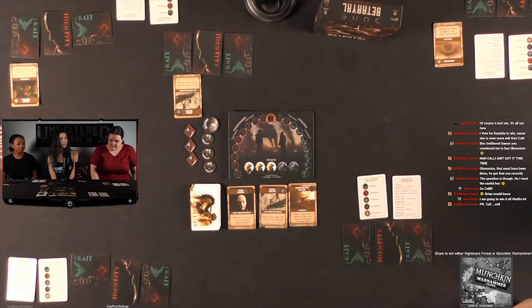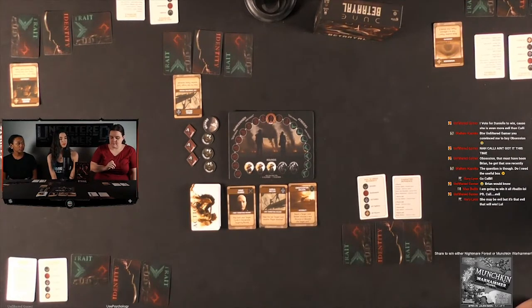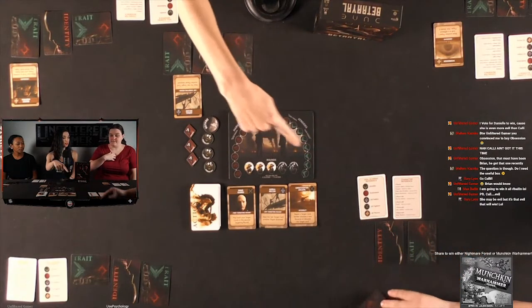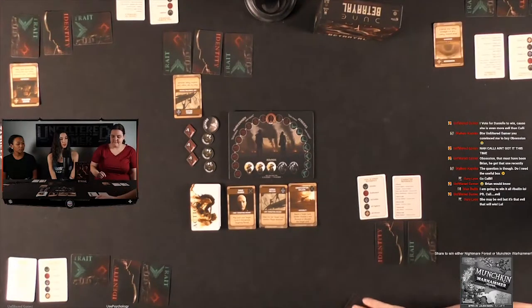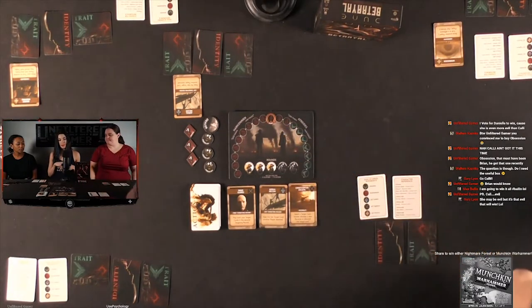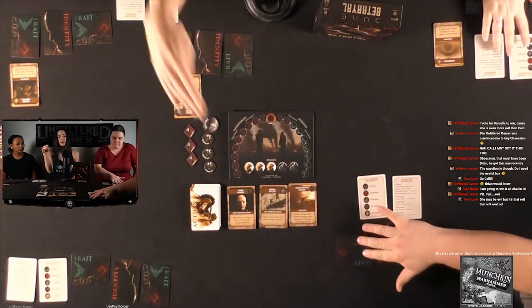Worm Sign is immediate, so we do it now. Select one person and their trait, then select another person to show that trait to — secretly. The selected player's trait gets shown to Callie, and now it's shielded — no one else can look at it. That card is a little different from the one Danielle chose: this one shows someone else's trait to a third party, rather than mutual viewing.